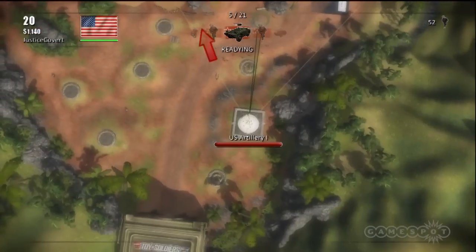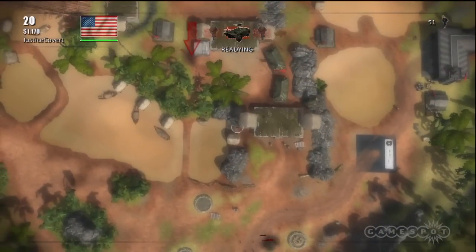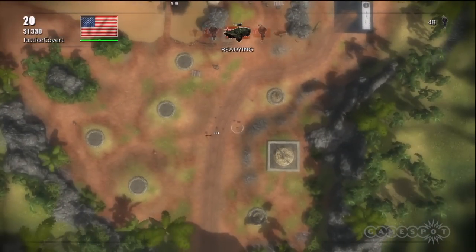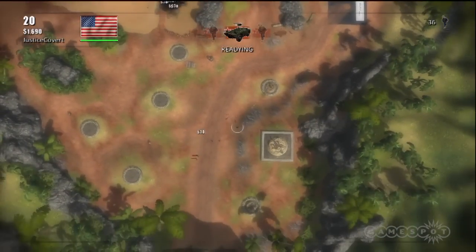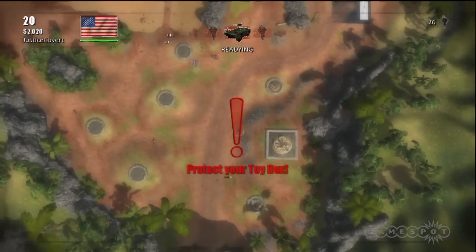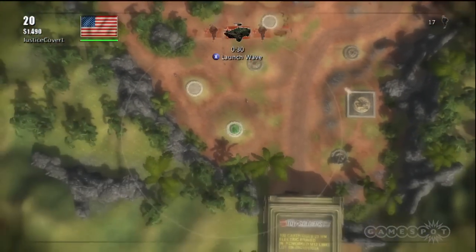Another key to succeeding here is to keep your artillery busy. If your artillery isn't doing anything, then you're doing something wrong, because there's almost always something within range. Here you can see some guys that have made it past the artillery, and the machine gun is doing a good job of mopping them up — hopefully it's not going to let one pass.